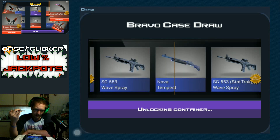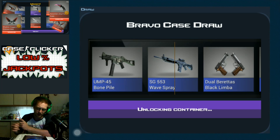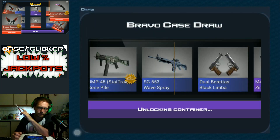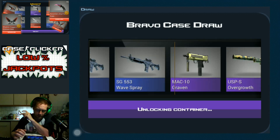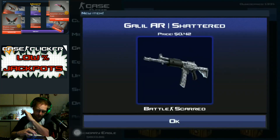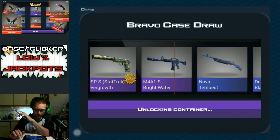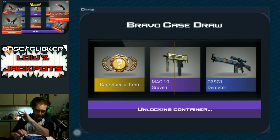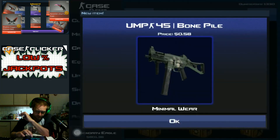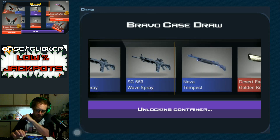I was thinking about buying the StatTrak guarantee throughout the video, but considering how little coin we earn right now I figured it would be better to save it for a little later when we get more per tap and build up a more substantial income. We'll probably be doing some Gods and Monsters and a couple of Stone collections before that.